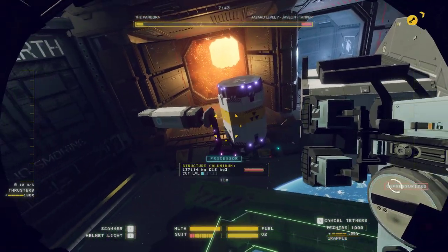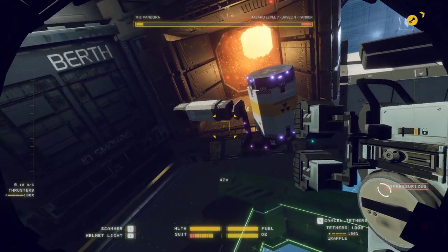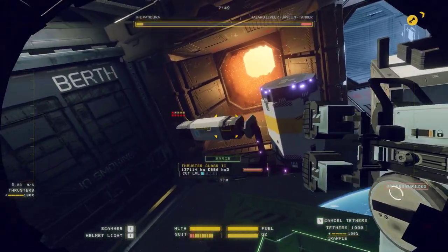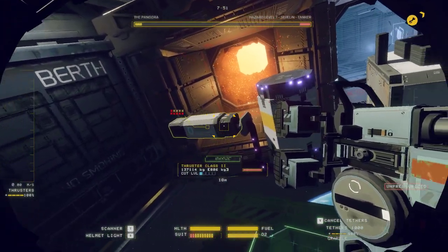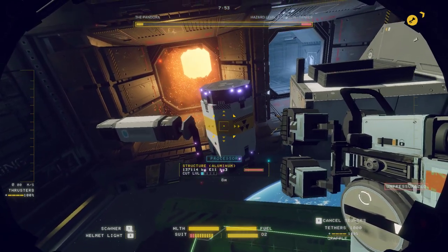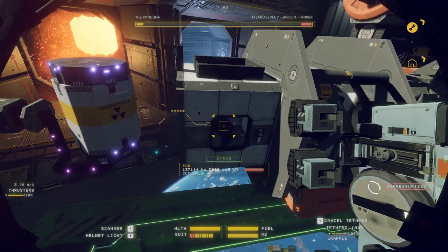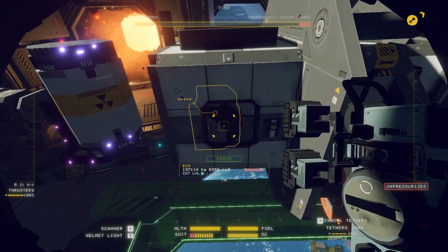Now some of these ships vary in the way the reactor is, but the level 2 reactor always has three bits. You've got the engine, you've got the actual reactor itself which is inside its housing at the moment, and you've also got the ECU.